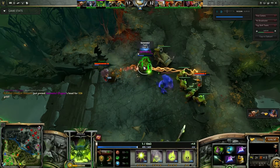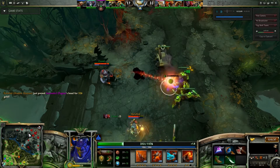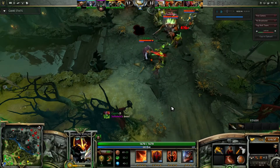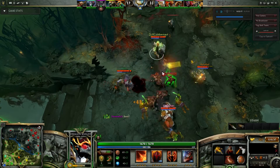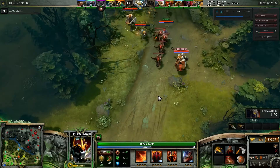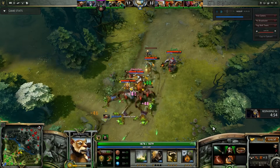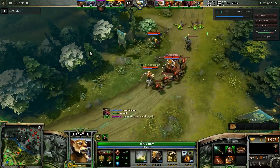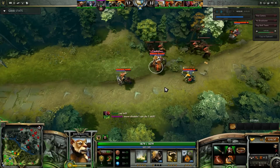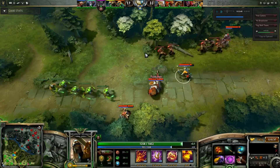This game has gone horribly wrong for them — he just got ganked and died. I'm coming down lane. I'm just about to finish the Crystalys. Let's have a look at Brewmaster's build — he's built a Battle Fury. I feel it's a bit wasted, it's taken him 30 minutes to build it. If he just picked up a Blink at this point, he would have been much more useful to the team. This other guy's building Aghanim's, which I don't feel he really needs.